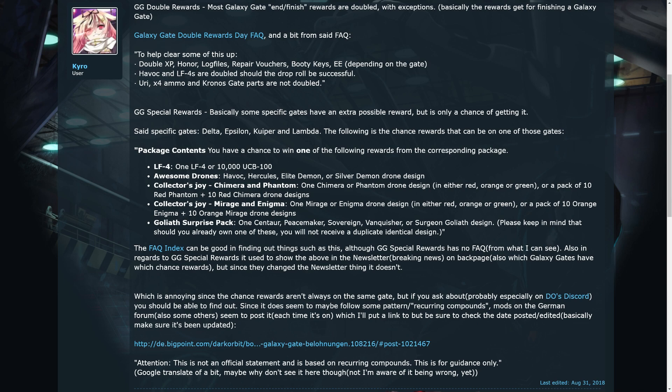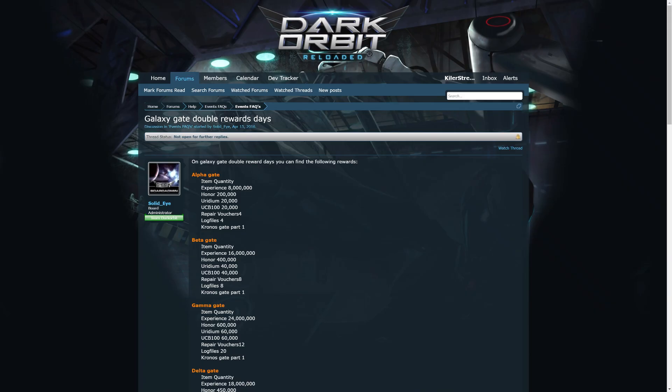One special event is the Double Gate Rewards event. It will double every reward given except for Iridium, UCB-100 ammo, ABR, and Kronos Gate parts. To know what ABR is, check out the upgrading guide, but in short, it is a resource required to upgrade your items.